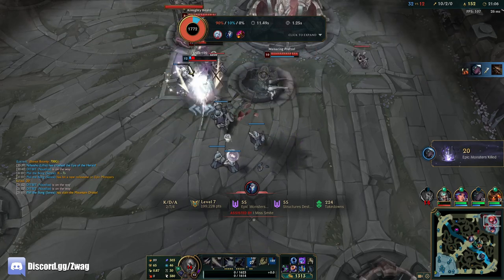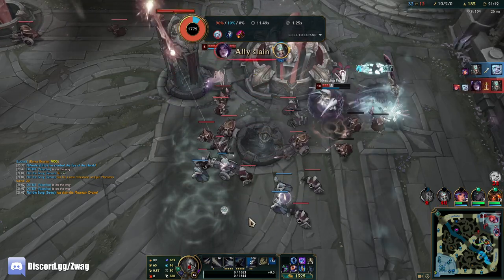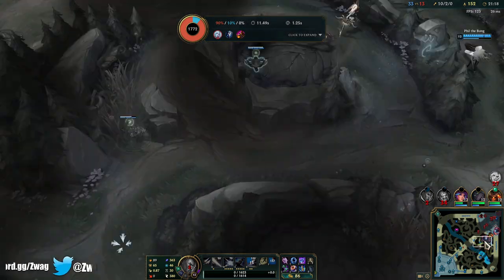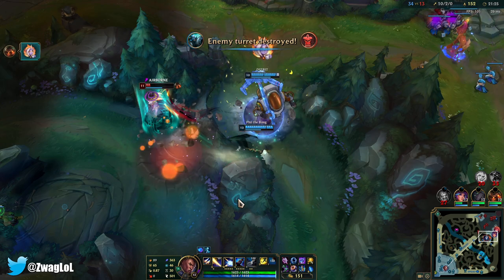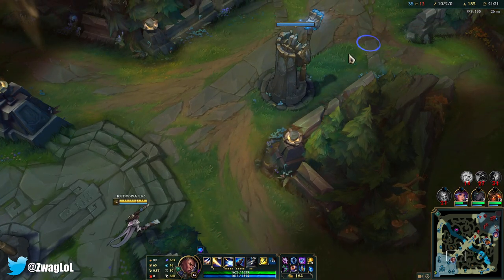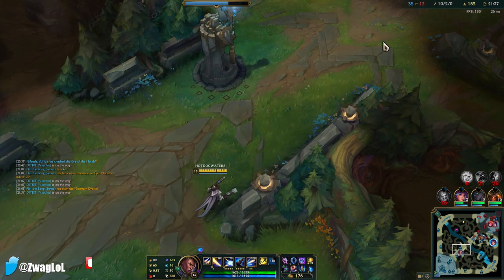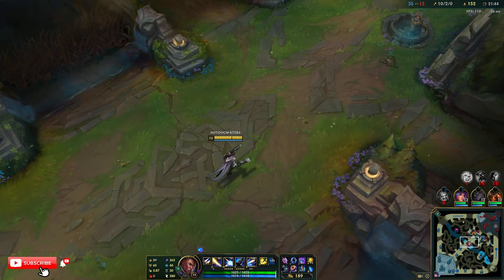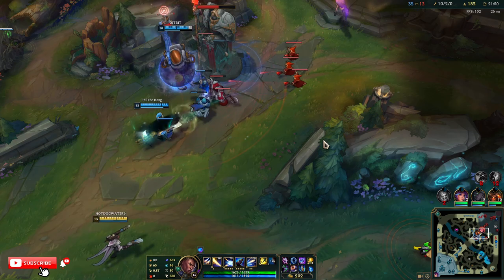The ult one-shot the turret. I'll just get more AP. Pen isn't the greatest here actually, because I need hybrid pen. We can't get away from sentry range. We can burst Zoe again.